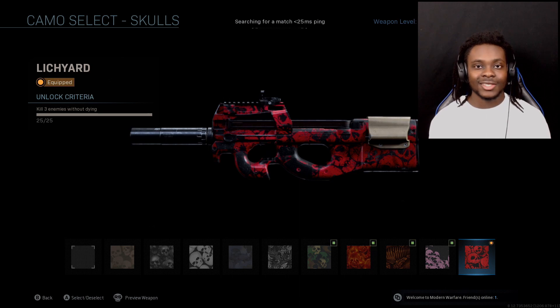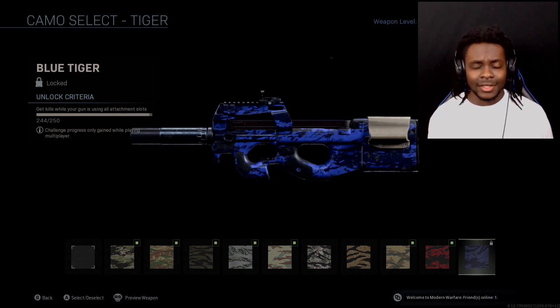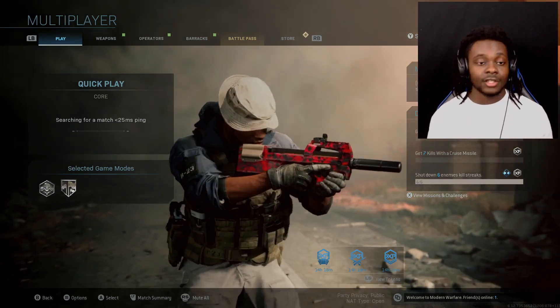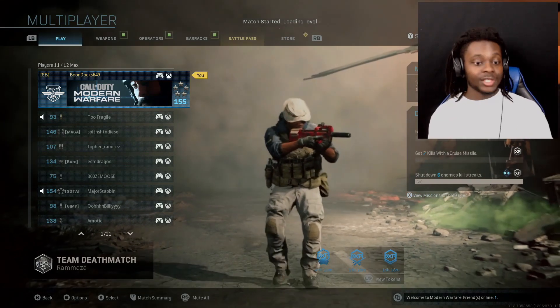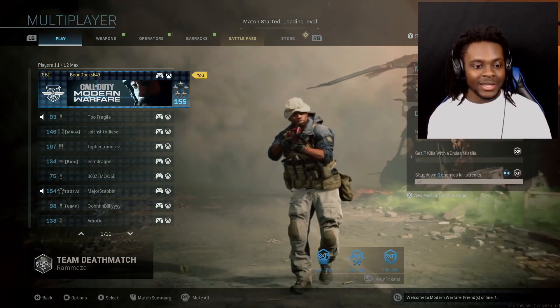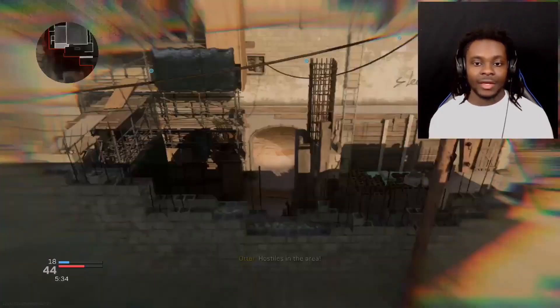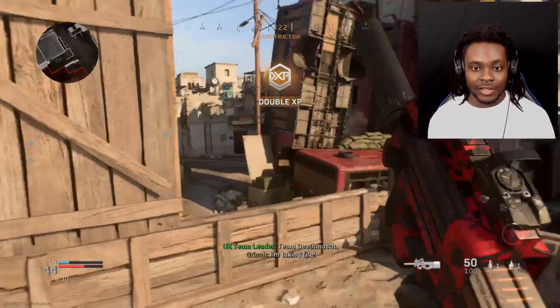Up next we need to get six kills with all the attachments on this gun. Let's jump into a match and get Blue Tiger unlocked. I hit quick play — don't give me Domination on Shipment. As you can see, we got Ramaza — oh, this is gonna be fun.